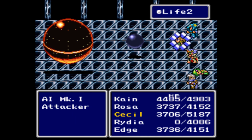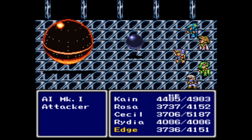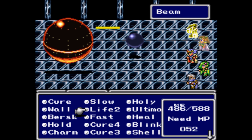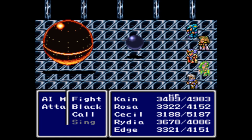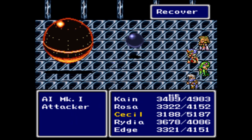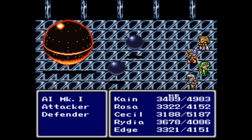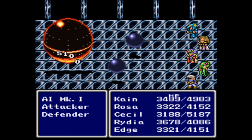When he reaches about 20,000 HP, he's going to use laser, which can pretty much single-handedly kill any member of your party. But that also tells you he's almost dead. So let's cast Ultima and also cast Bahamut — between those two, that should deal two rounds of 10,000 damage, pretty much killing the guy. Unless he revives the Defender Bot, which revitalizes him.